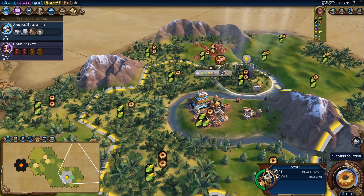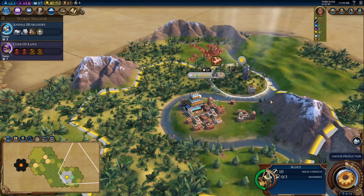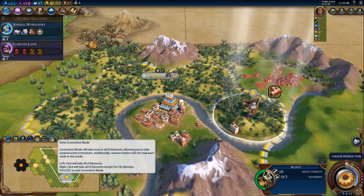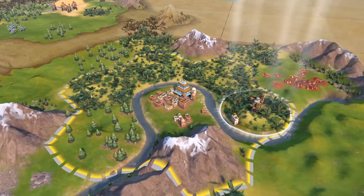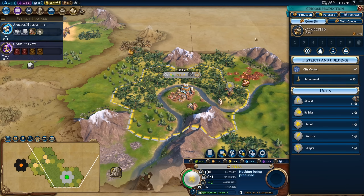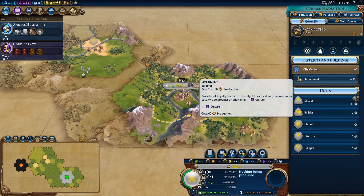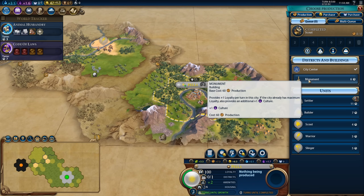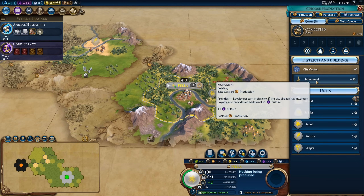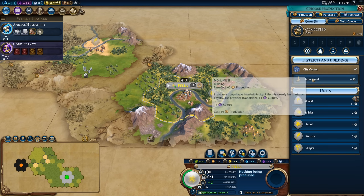If you install the Sukutak Simple UI mod, you can get rid of the entire UI and really get a good look at your empire — link to that mod will be in the description. So we have a little bit of a conundrum: I could go for the very early monument here, which I really like since we have Buenos Aires bringing that down to only six turns, giving us a lot of early culture.